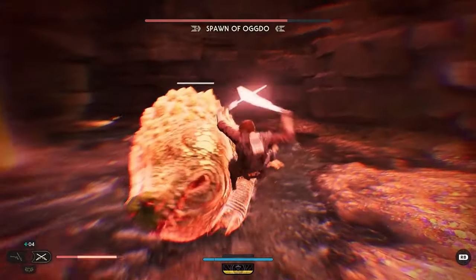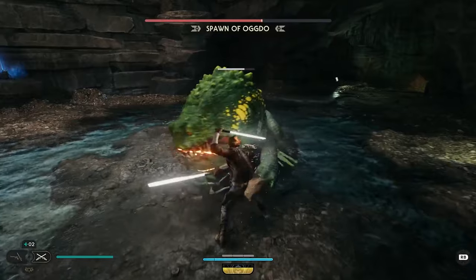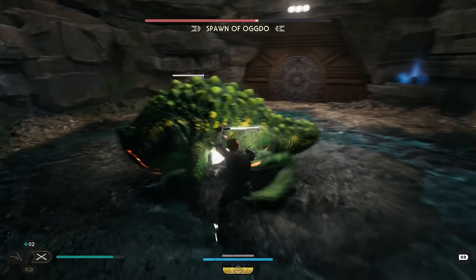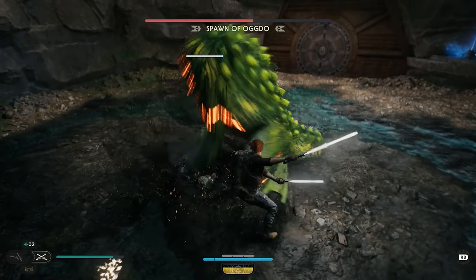One of his most dangerous attacks is an unblockable bite, which needs to be dodged. Try to avoid it with a sidestep only, as double-tapping the dodge button for the extra roll will send you too far away to properly counterattack.